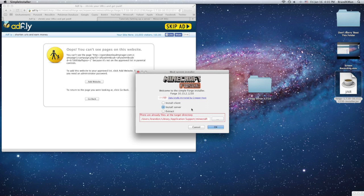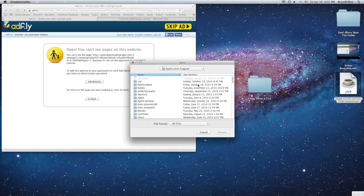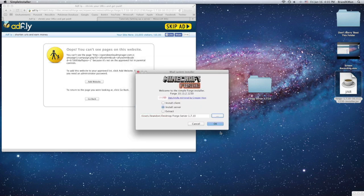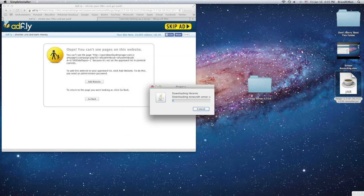To install it on the server, you're going to want to click 'Install Server', then click these three dots right here. Go to your desktop, go to your server folder, click 'Choose', and click OK. It's now downloading all the files you're going to need for your server.